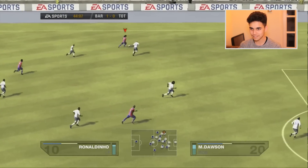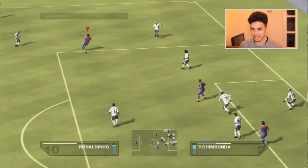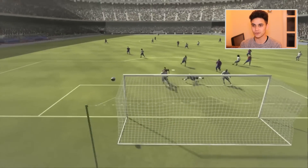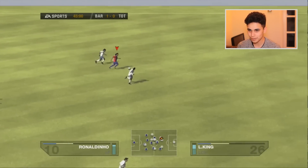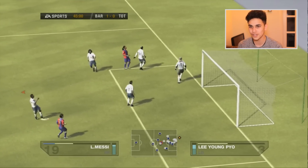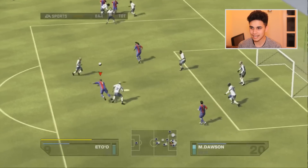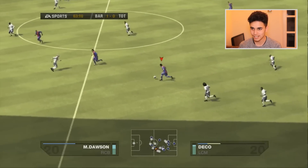Ronaldinho now through — look at that pace, cut inside so easy for him into the box — and he's just missed it! Here we go again — give it to Ronaldinho, heavy touch, past the defender — it's Ledley King. Ronaldinho through and that's a good save. We've been dominating this game. Go for the short corner — Eto'o is there and he's just missed it!